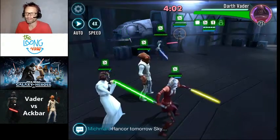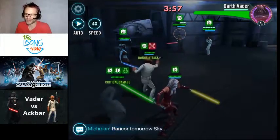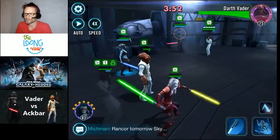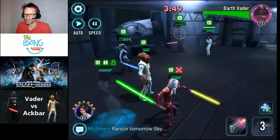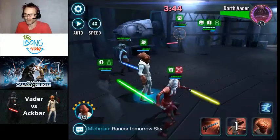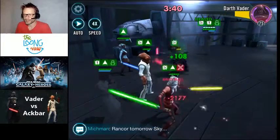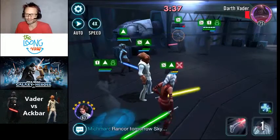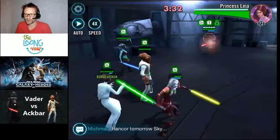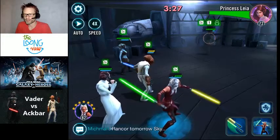I've actually lost my healer — that was Luminara — but it doesn't really matter because all my characters are pretty much at maximum health anyway. Now it's a four-on-two. Leia has a stealth mode she goes into so you can't see her now. She'll just stay in stealth mode. I'm just going to keep attacking Vader. There's one character with another negative status but it doesn't really matter — I'm so far in the lead. Now it's just time to take out Leia, cycling through the different attacks.